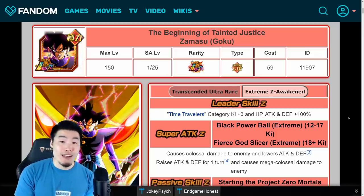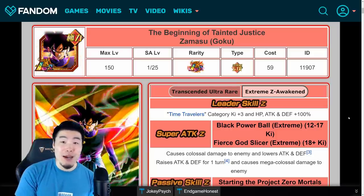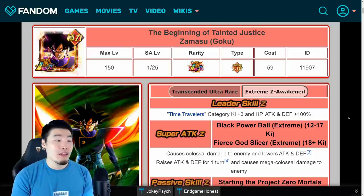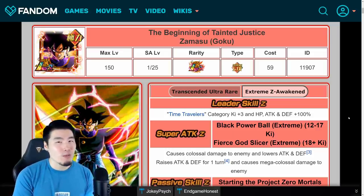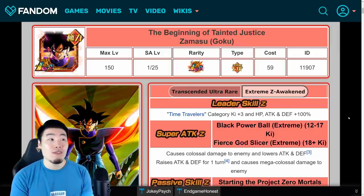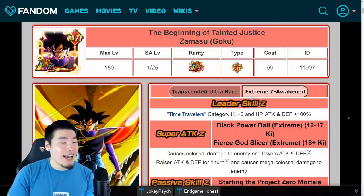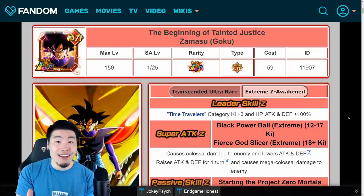Hopefully this becomes a trend in the future and we actually start seeing some EZAs for the other Prime Battle LRs — like the tech Goku, like the STR Frieza. I guess the newer ones don't really need them. Like, Trunks getting one would be nice, but I don't really think Cell needs one. Vegeta's still pretty solid. But hey, if they want to give them Extreme Z Awakenings, I'm totally down. And also for the OG Androids — that's definitely the one I personally want to see the most. So make it happen, Bandai.